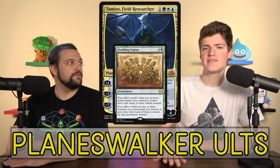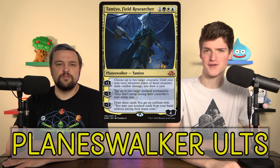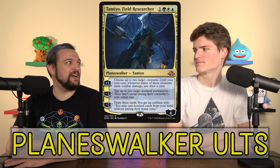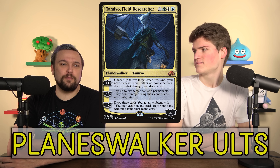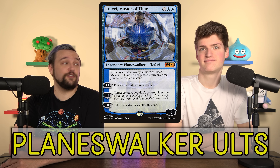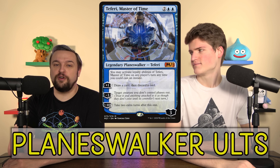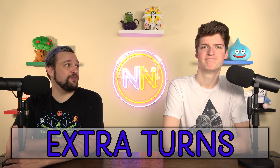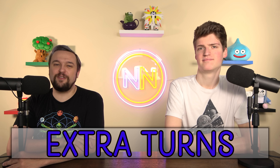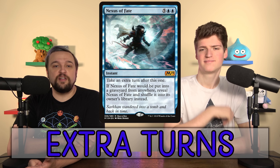Tamiyo, Field Researcher is the stand-in for the Doubling Season planeswalker-ultimate combo — you play Doubling Season then Tamiyo, or play Tamiyo then Deep-Sea Kraken, and her ultimate draws three cards and gives you an Omniscience emblem where your spells are free. It's combo-esque but you don't win instantly. Teferi, Master of Time can also be ulted naturally — his ultimate is effectively Time Stretch, taking two extra turns. He can plus on every opponent's turn so there's only a turn-and-a-half window to stop him.